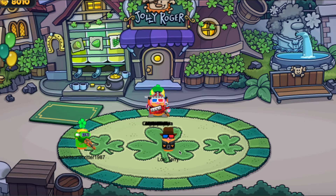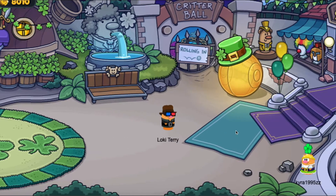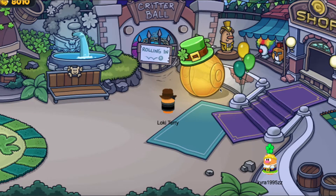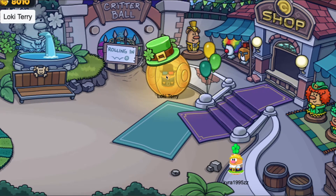As you can see, the port has been decorated. There's a lot of clovers going on all around the port right now. I love this mat, I really do. I wish I can have it in my ship when I get them eventually. I love how the hamster ball has its own leprechaun hat. I like that a lot.